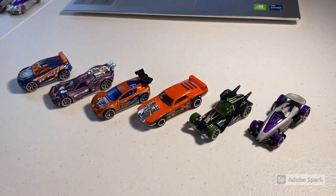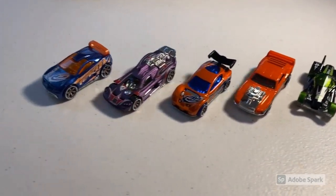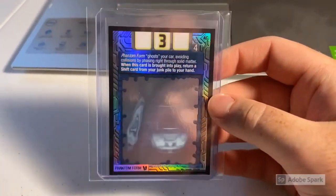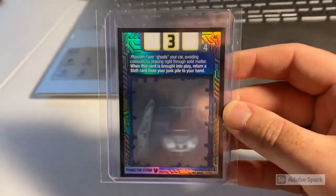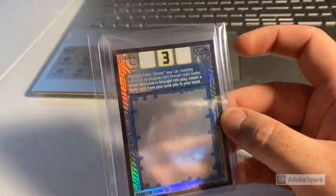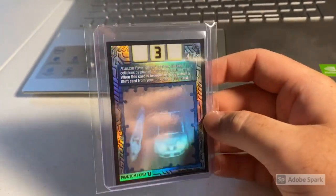Next up we sold another big boy — my last copy of the 3D Foil Phantom Form card. Such a beautiful card — definitely one of the prettiest in the game. You can't go wrong with the Cellcharger foil cards, and the 3D foil Acceleracers cards are even more beautiful with the rainbow holographic all the way around. Total on this order was $275 even to a return buyer.